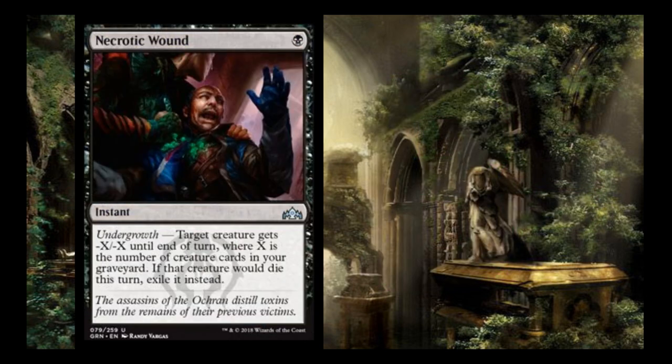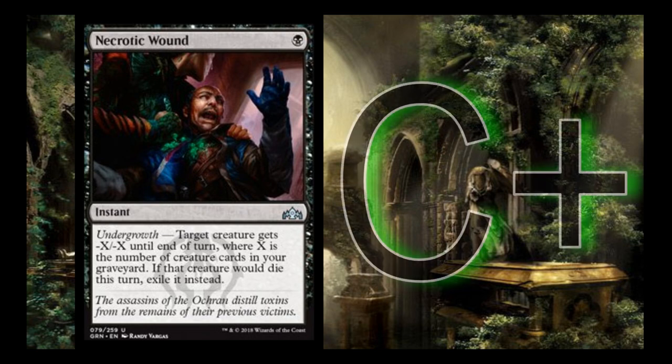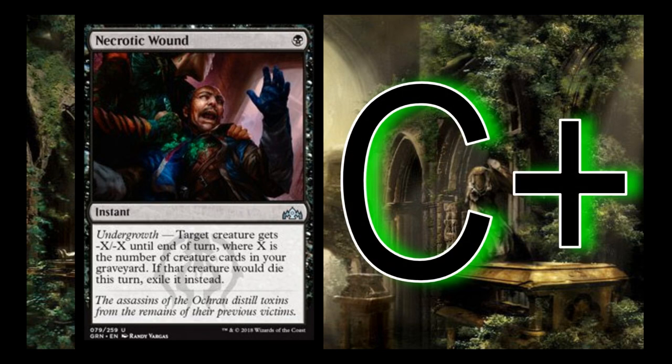Necrotic Wound is a 1-black instant. Target creature gets -X/-X equal to your undergrowth count, and if it would die this turn, exile it instead. I think in Limited it's a C+. It won't hit every card you want to hit, but it's going to be really efficient at hitting a lot of the mid-range stuff, and in the later stages of the game you can actually kill some real bombs with it.